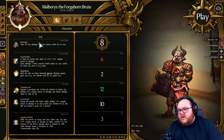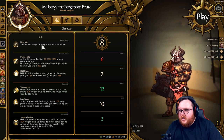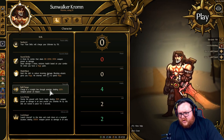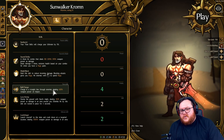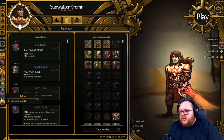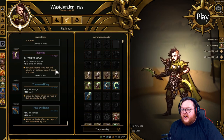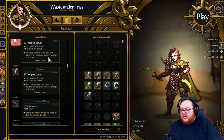For example, one tank has a taunting roar and an awakening spirit ultimate, while switching to Krom you can see his titan skills increase charge, he has a different ultimate, and a different passive skill. I'm not going deep into classes right now but that's a general breakdown of the character sheet. On the equipment screen you can equip your weapon, shield, and two trinkets. Healers only have one weapon slot but three trinket slots, and assassins have dual wield daggers plus two trinkets.